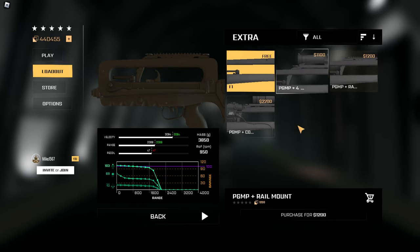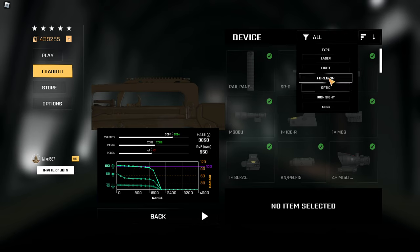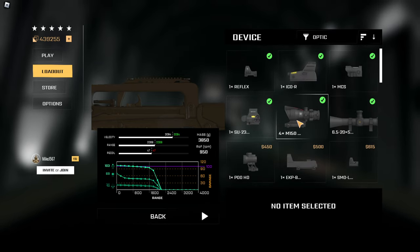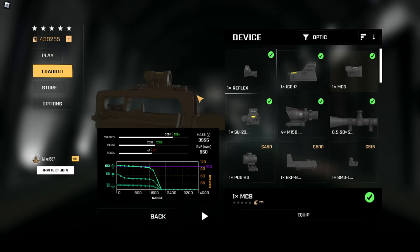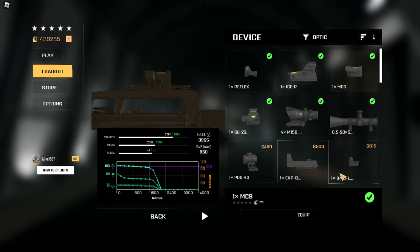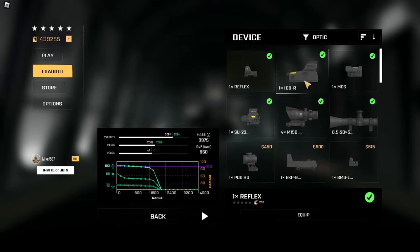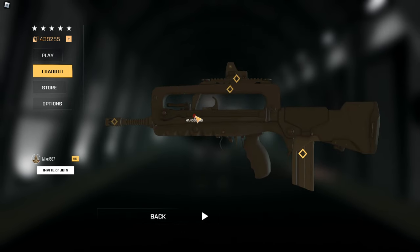First, head to the top and add the rail mount plus the PGMP — purchase and equip that. This lets you enable any scope you'd like. I prefer close-range sights; at most I'd go ACOG, but I won't even equip the ACOG on the FAMAS since it has one of the fastest fire rates. I'd add something like an EOTech or reflex — anything close range. It's really personal preference; get a setup that works best for you, not anyone else.